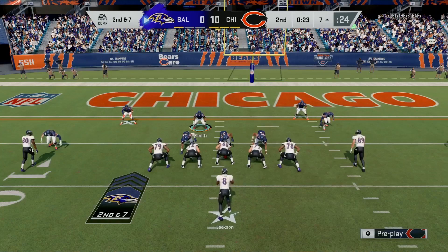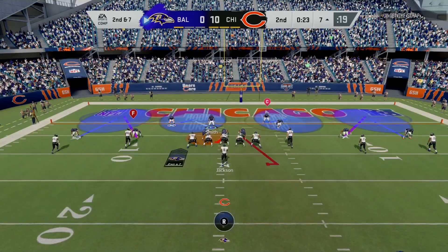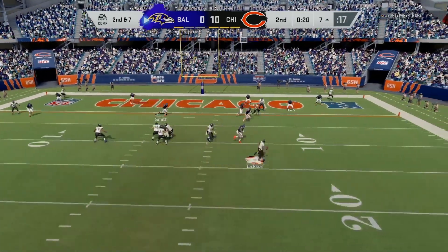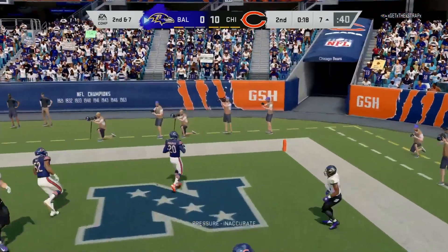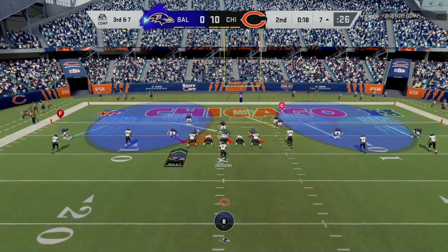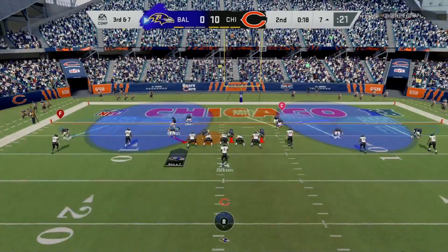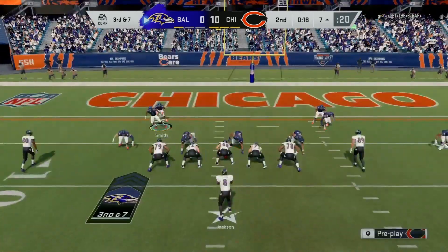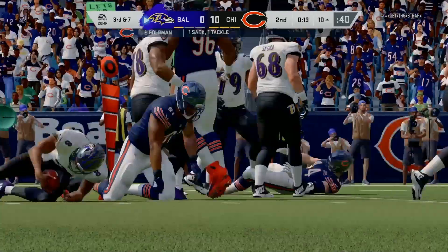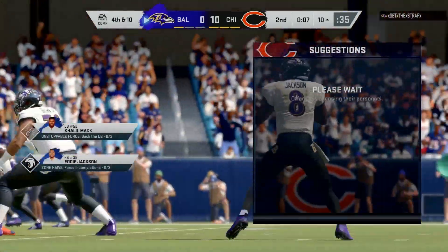I'm using the spy for right now because the linebacker is pretty fast — I think he's at 86 speed in the game, which for a linebacker is pretty good. I'm squeezing the line, playing contain on the outside, hopefully getting a sack. I get the run stop, and we force him to a field goal.